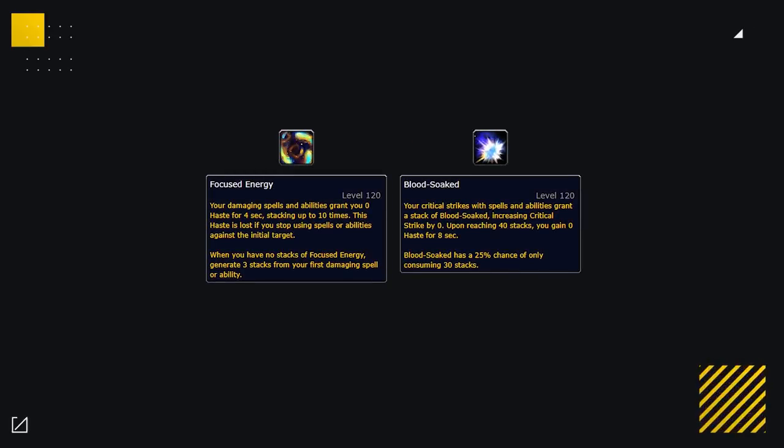Then for your last essence slot, you have two options. The Essence of the Focusing Iris is going to be best when you're playing a setup composition where you're rarely swapping targets, as it provides a huge boost of haste. Whereas Blood of the Enemy is a good option for compositions like Shadowplay, where you're looking to maximize your overall damage.